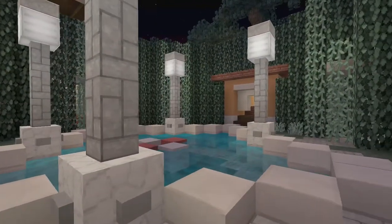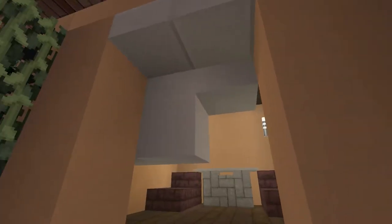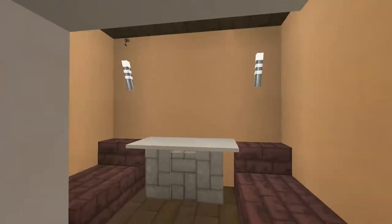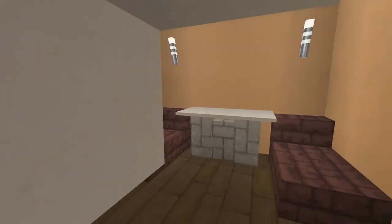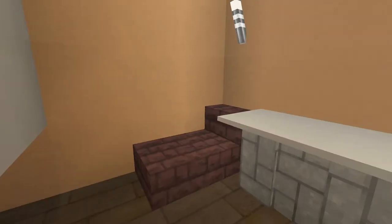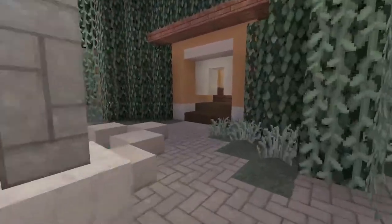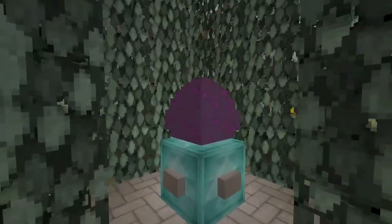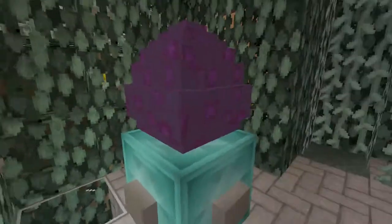Let's go back through the vines to the pool area and check out the little poolside huts. These are like the little beach huts you'd find in the Caribbean or Miami, with some sitting areas and a table — we have two of them here. Through this forest is a little Ender Dragon egg statue, which is pretty cool.